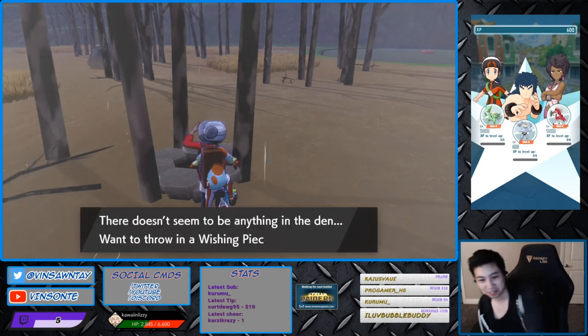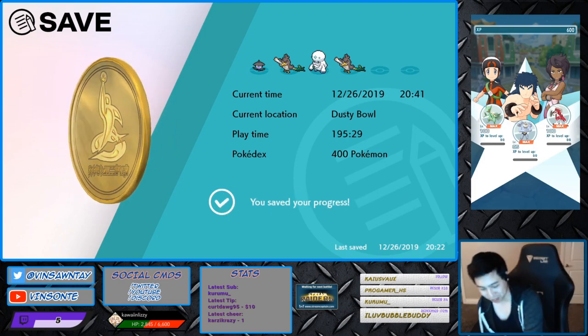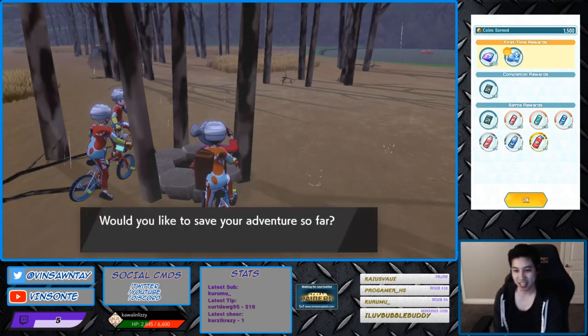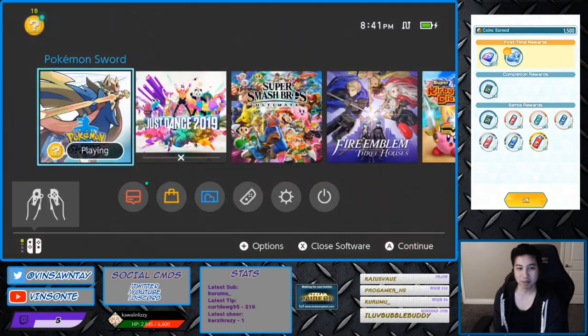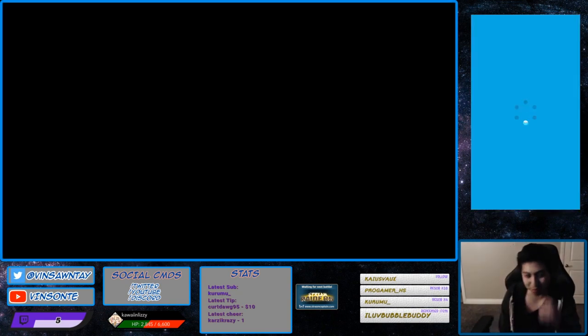So you want a Purple Beam, so you gotta do a quick save. Press Home right once you hit Yes on Save. If it's a Purple, then you keep it. If it's Red, you just restart — close the game, go back in — and you keep doing this until you get a Purple Beam.